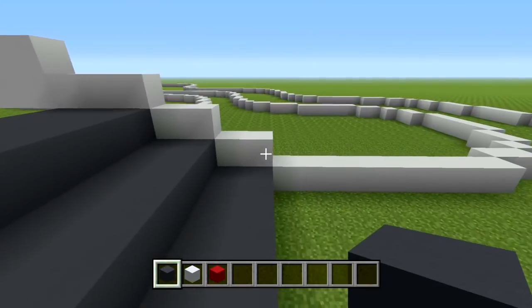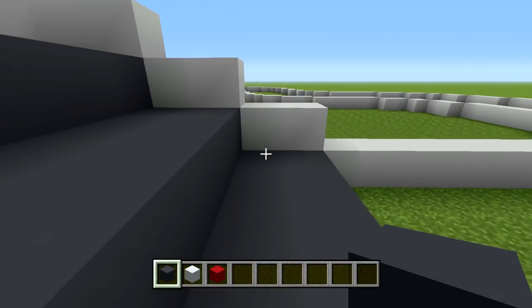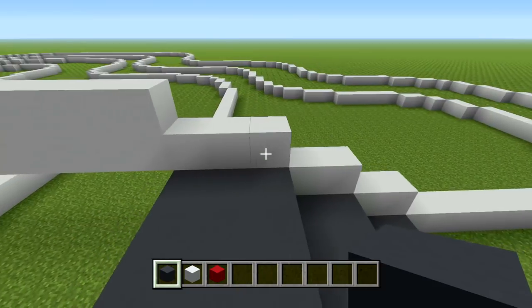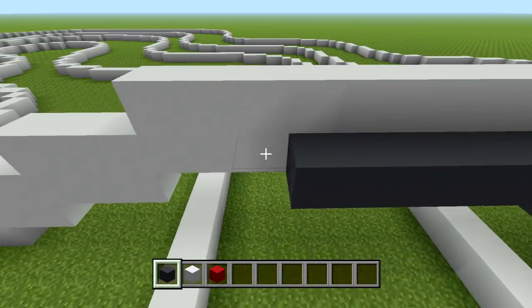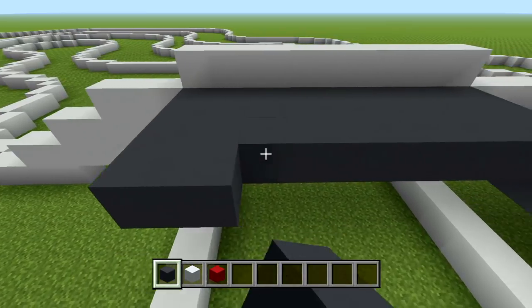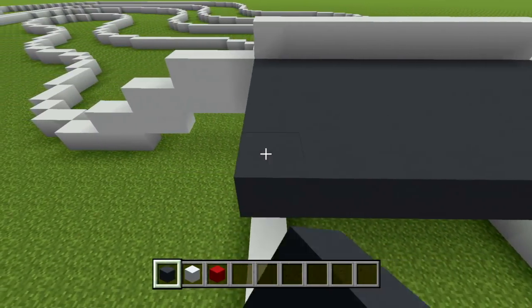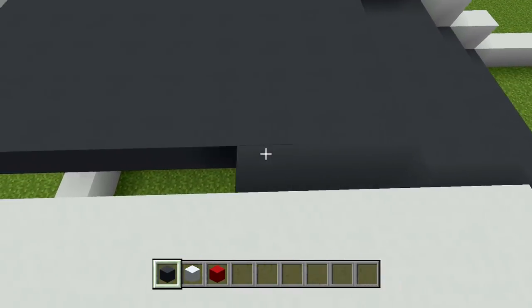As you can tell, we have a total of one block showing before we hit the layer of gray concrete. Now I'm going to cover up this layer of white concrete with gray concrete, filling all of this in, then go back down to the other side and fill that in too.